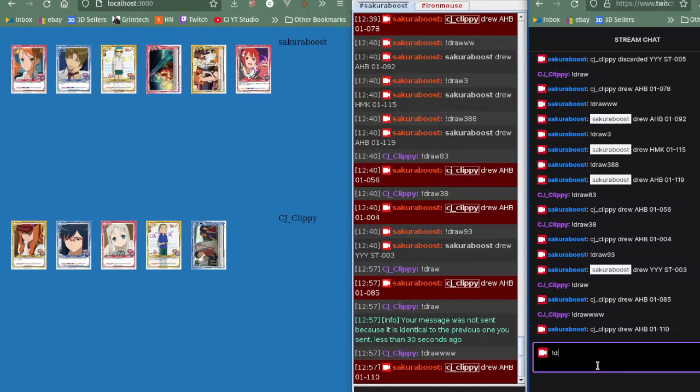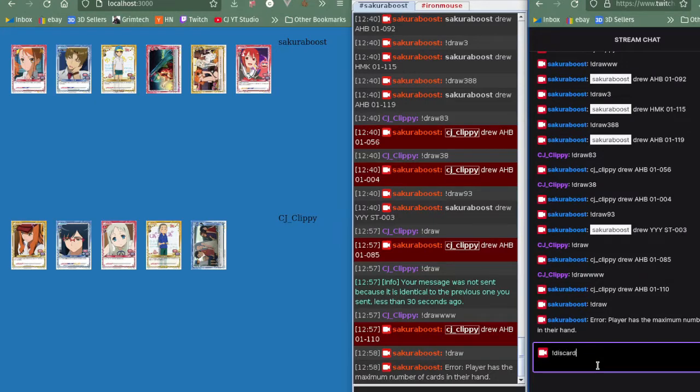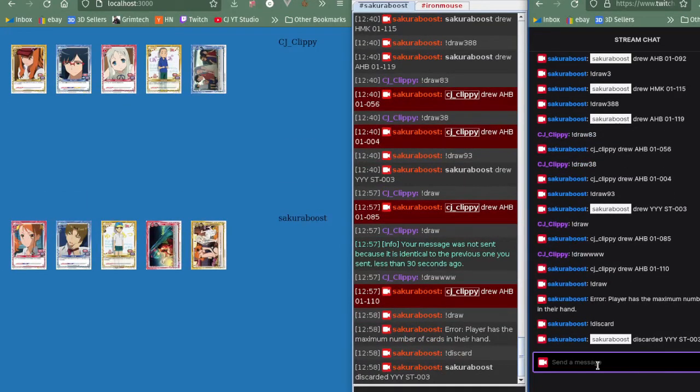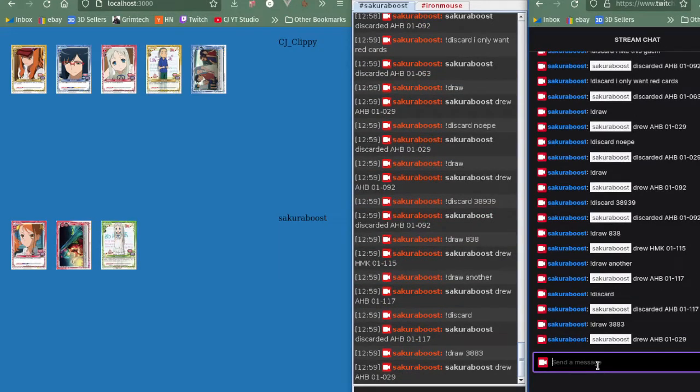Sakura Boost wants to discard a card, but they're at their maximum cards right now. Let's get one more card — nope, an error is thrown: 'player has the maximum number of cards in their hand.' Let's discard then — there we go. That was kind of an ugly animation, there are still some flaws, but this is MVP. This is what it would be like to be a player on Sakura Boost — they're hunting for cards they like, building a six-card deck, at which point they check out.